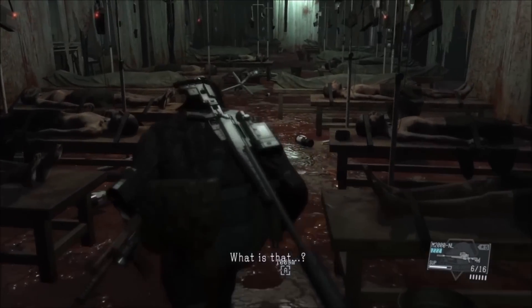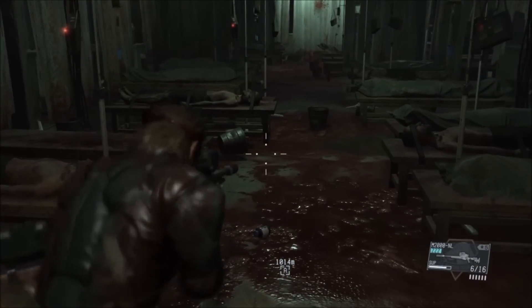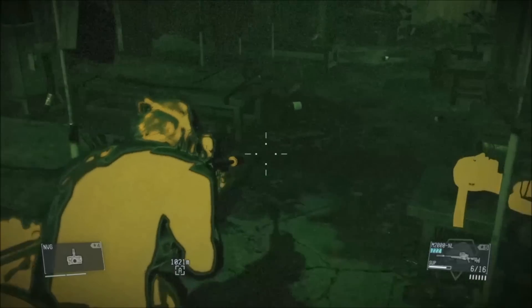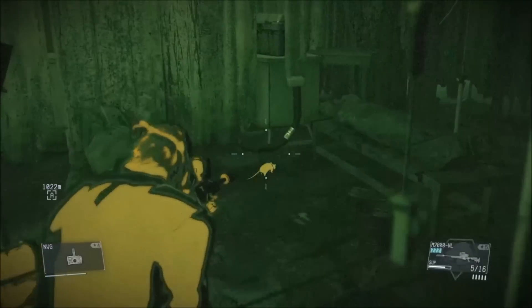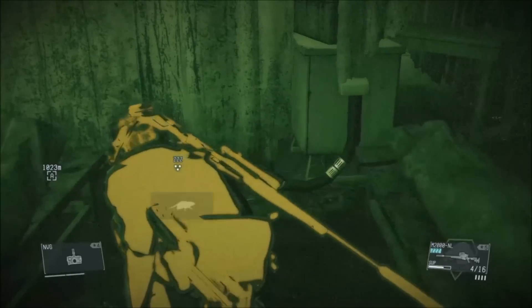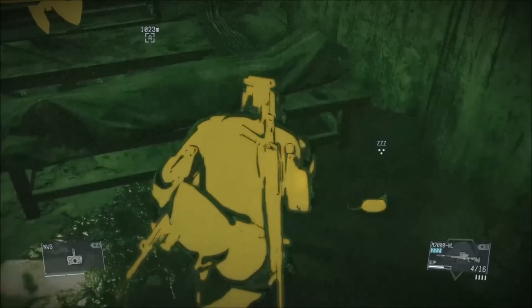Get back to this guy where he's laying in the bed, skip the cutscene, sneak — don't run — to the gerbils, put them to sleep, don't kill them. Put the gerbil on the right to sleep first and then the left.